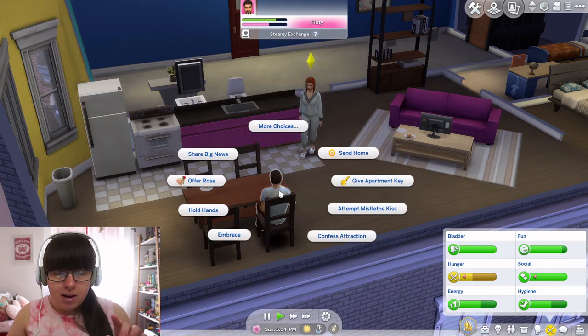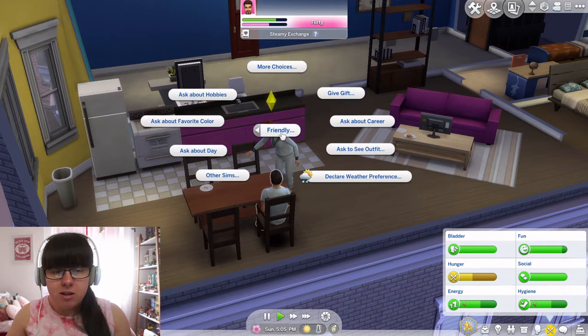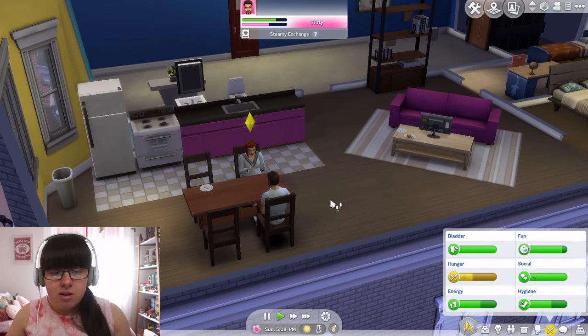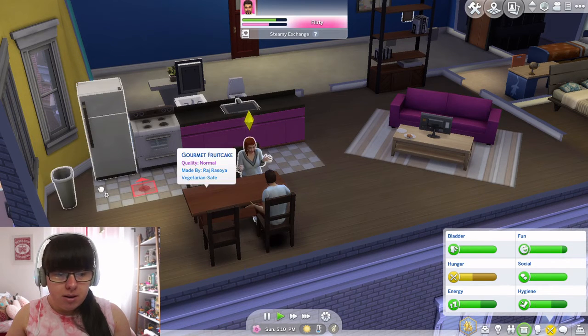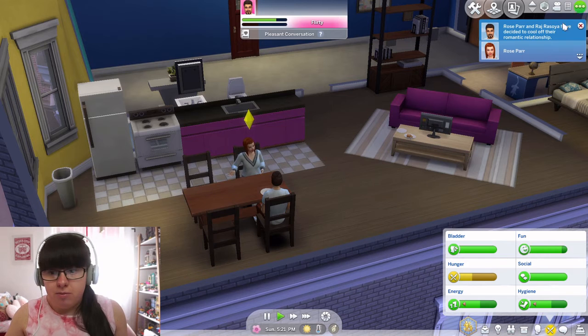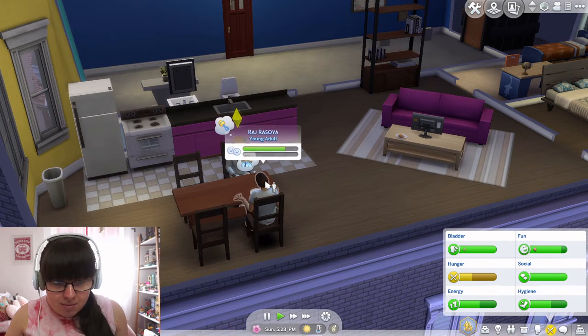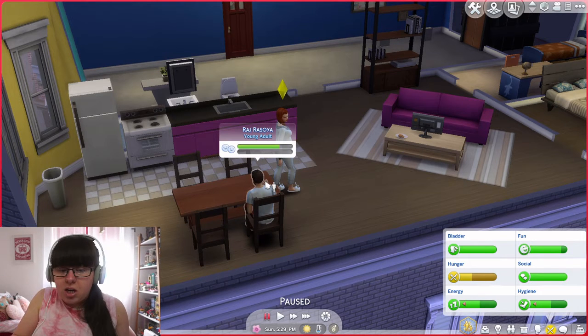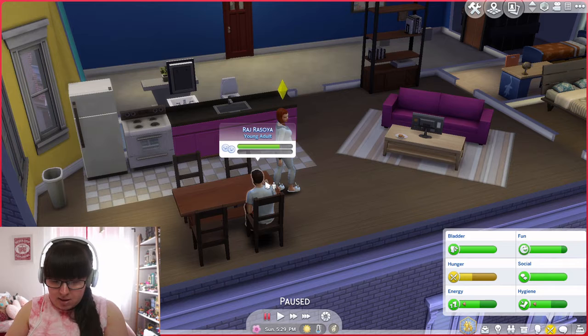After they impregnate the sim, I'm going to have them ask to just be friends, so they don't keep asking her out on dates. She's pregnant — let's just be friends, and then leave. What's his name? Raj. I'll note that one down. It's only been 13 minutes in and she's already pregnant — not too shabby at all!